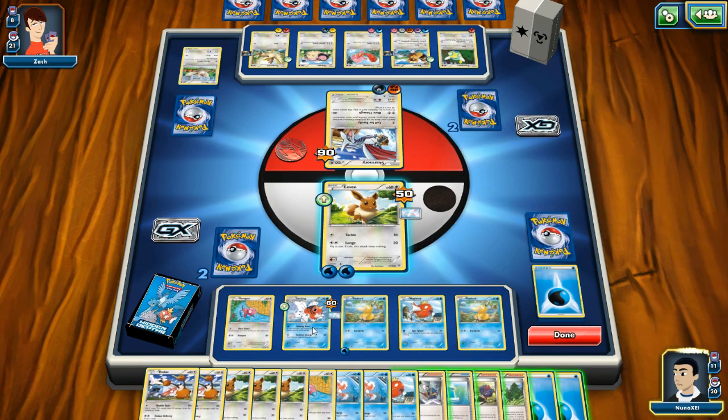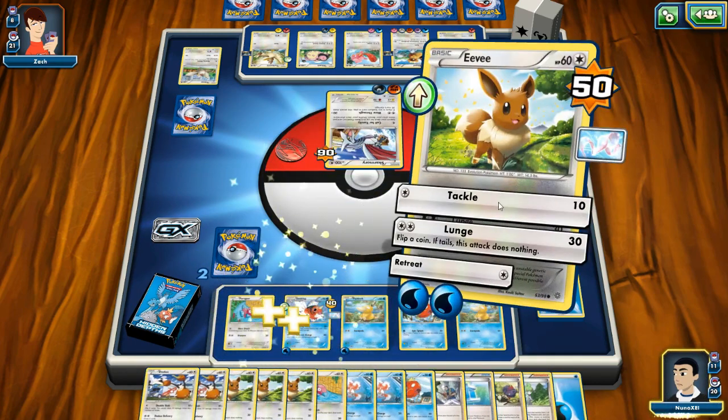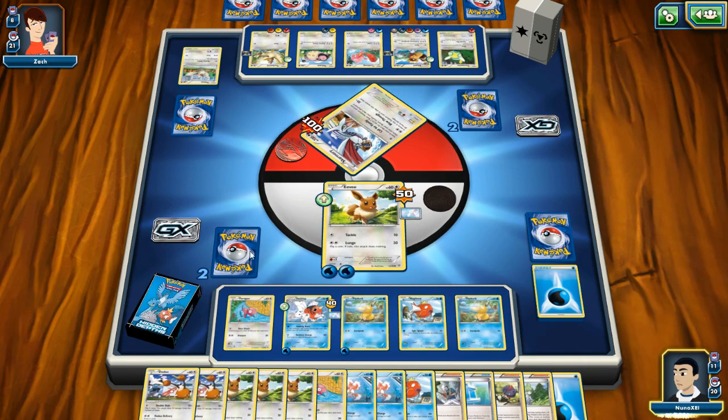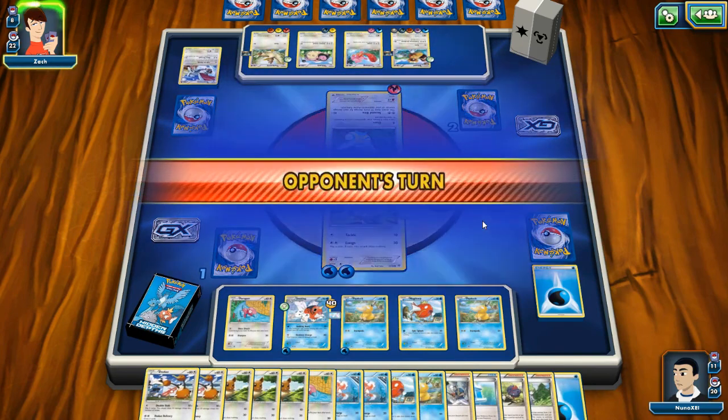Eevee! Okay, I'm going to start charging up this guy again because I get to heal him while charging him up. And then Eevee just — Tackle. Oh boy, that was foolish of me. Okay, well that gets me one more prize card. Oh, I think I might actually pull this off!